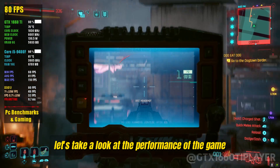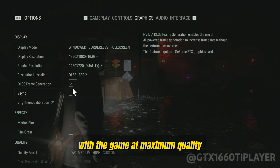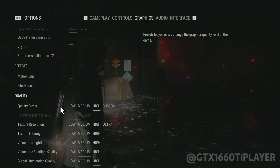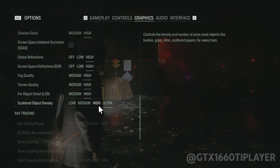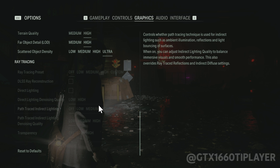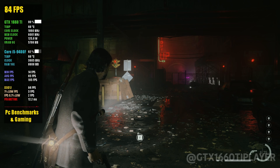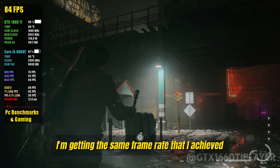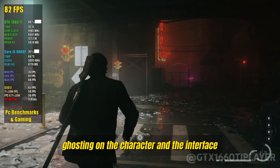Let's take a look at the performance in Alan Wake 2 with the mod installed. DLSS in quality mode and Frame Generator activated with the game at maximum quality. Unfortunately it is not possible to activate ray tracing. The result is incredible — I'm getting the same frame rate that I achieved on the low quality preset. Unfortunately the mod is causing ghosting on the character and the interface.